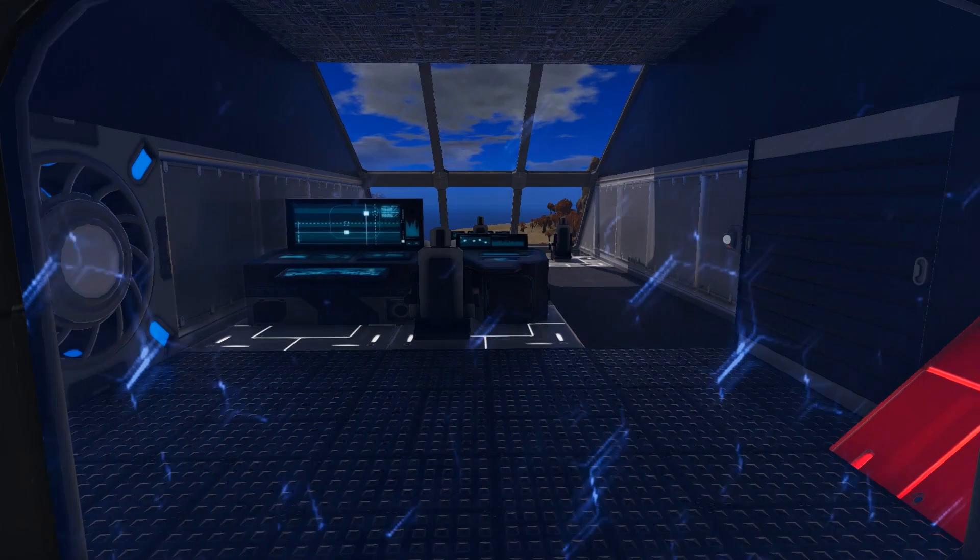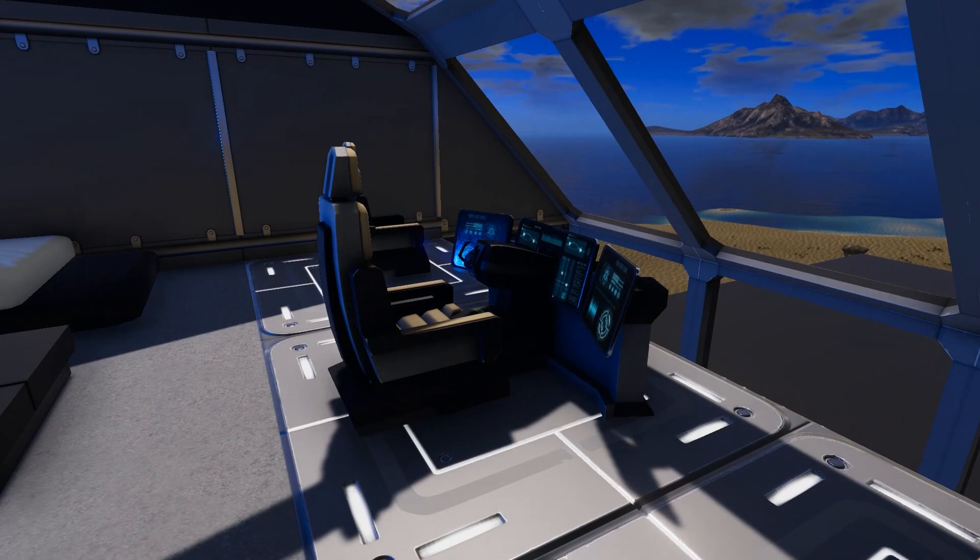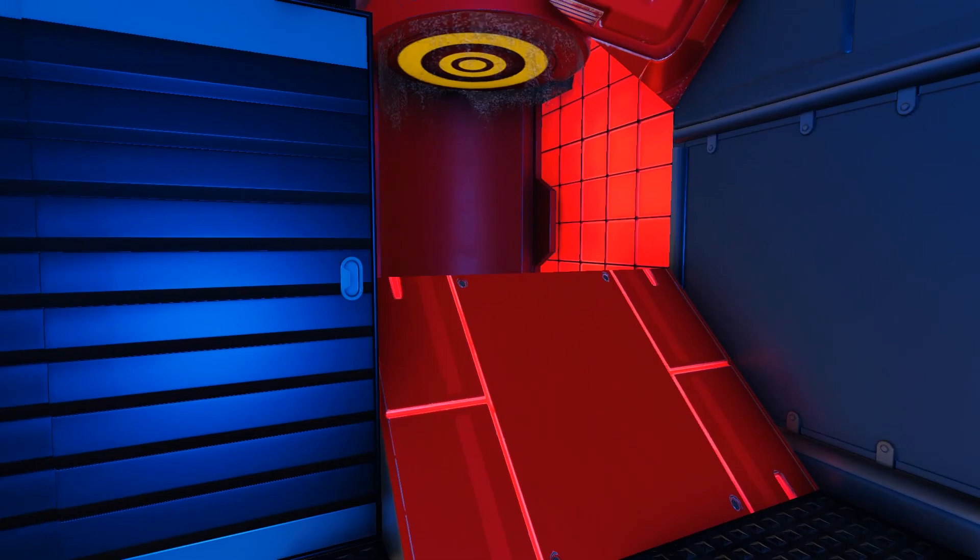This cargo box is important to note right now because you will see another part of it later. Heading through this door we enter into an elevator and coming down we are in the command deck area where you see we have some passenger seats, our pilot seat, and a nice lounge area where we can relax.